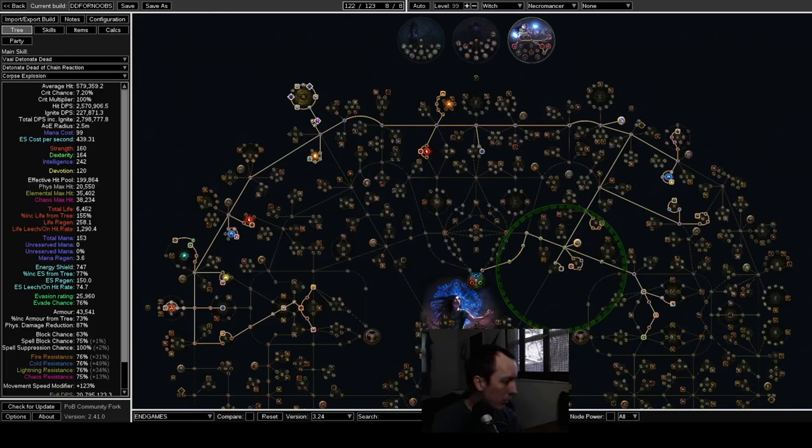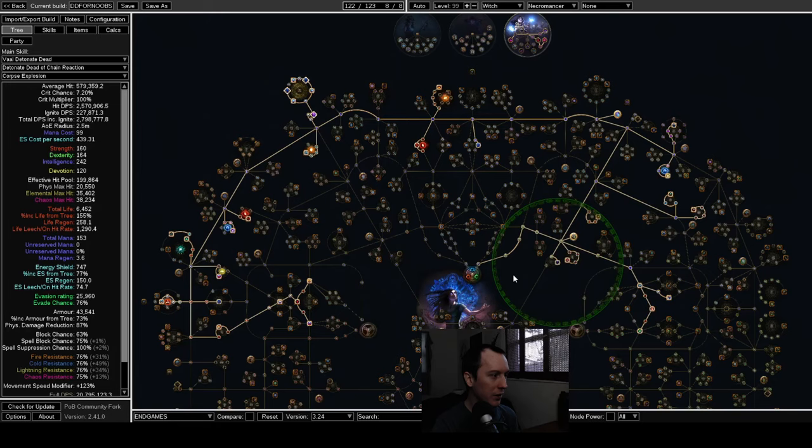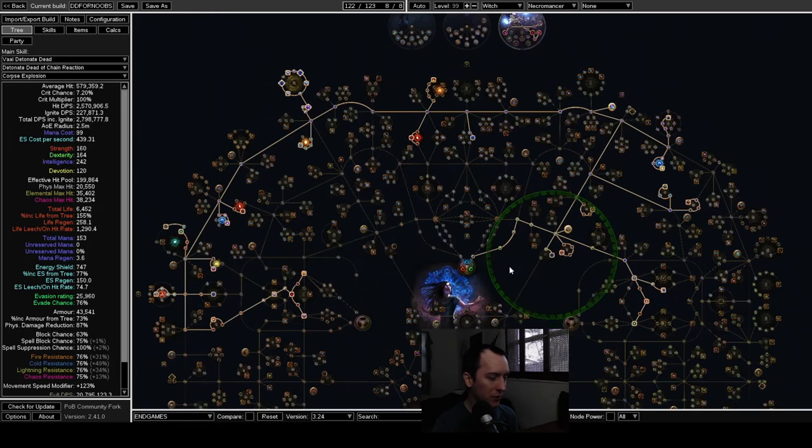Doing a quick rundown of the POB for my Chain DD Necromancer league starter build. This is the first time in a very long time that I'm doing an already established build as a league starter instead of trying something new, because the way this league sounds you can't opt out of the league mechanic. There are new T17 maps and a lot of stuff that could be difficult, so I wanted to go with something safe that I know how to play and know will do really well.